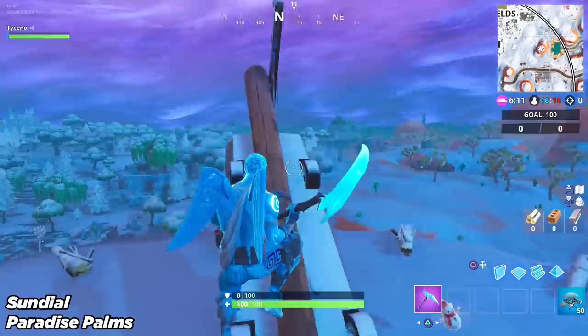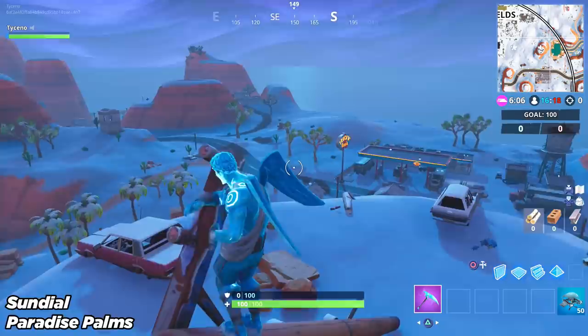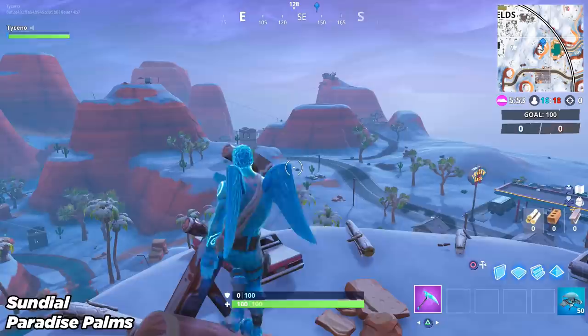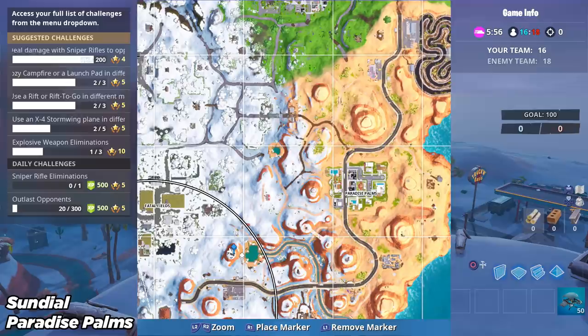Stage one can be found at Paradise Palms. You just want to head anywhere on the sundial — not exactly where I am, I just ran up there, but you can go anywhere on the hill. The whole thing is the sundial, and that is just to the left of Paradise Palms, right next to that pool of water. Look for that pool of water and go left of it — that is where the hill is. Head on to that hill, dance anywhere on top of the hill, and you have done it.